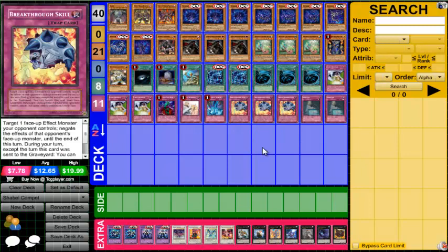We run three Breakthrough Skills. I saw Kakashi Kyle running Fiendish Chain, but Fiendish Chain isn't that good this format — with Artifacts and Ignition effects, people can get out of Fiendish Chain by spacing it. At least Breakthrough Skill negates the monster's effect. Keep in mind you can also activate Breakthrough Skill on your turn: with Artifacts summoning Moralltach via Sanctum, you just Breakthrough Skill to negate so it doesn't pop you. Artifacts can go into Pleiades, so Breakthrough Skill Pleiades on your turn and you don't have to worry about it bouncing you.